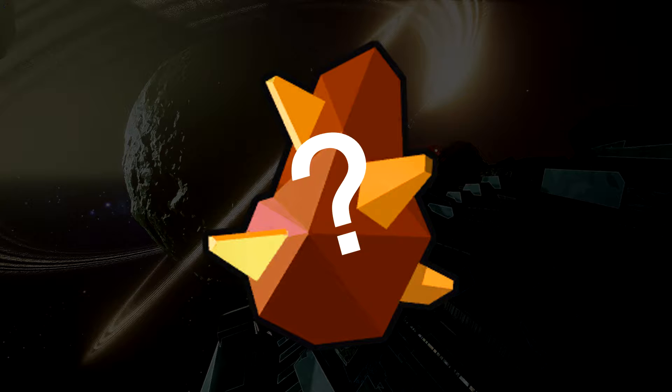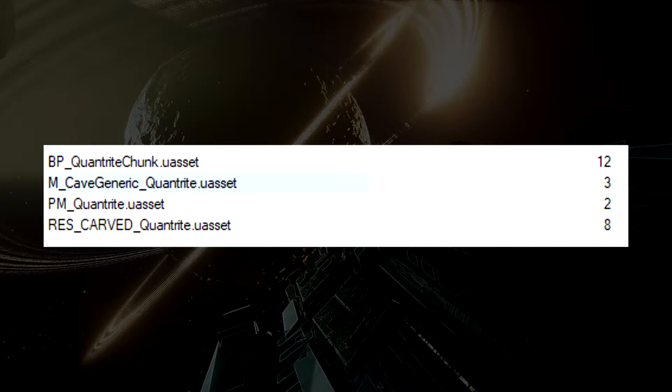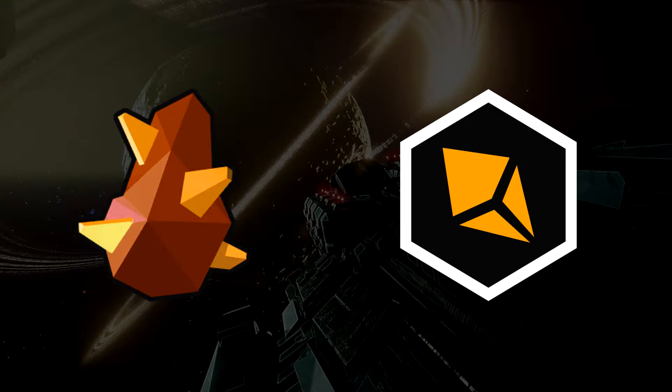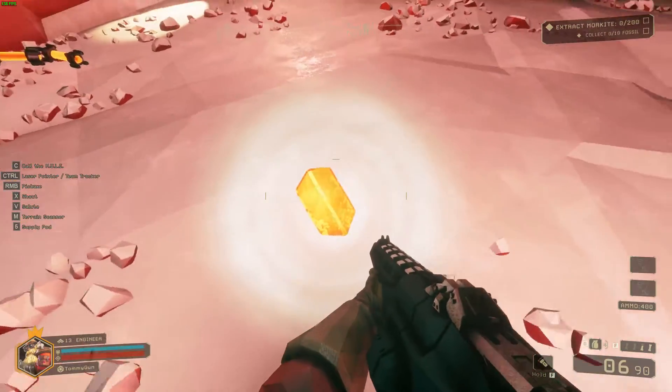Do you guys remember Quantrite? You know, the thing that was accidentally shown in an update image? It used to still have traces of itself in the game files and a few nice icons. Yeah, that thing. Well, recently I've managed to spawn it in an older version of the game. Here's what the chunk of Quantrite looks like.